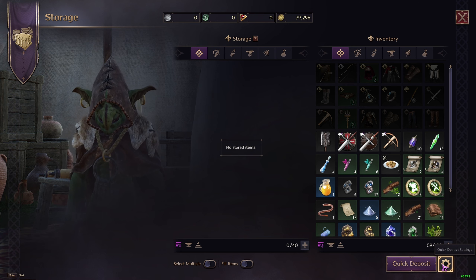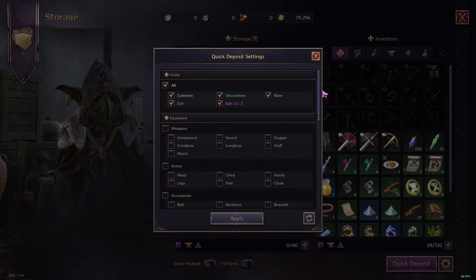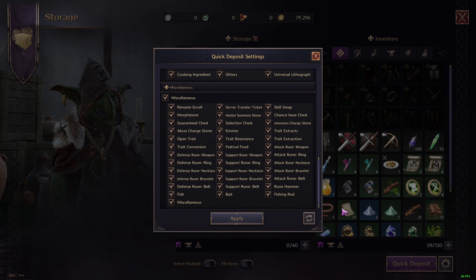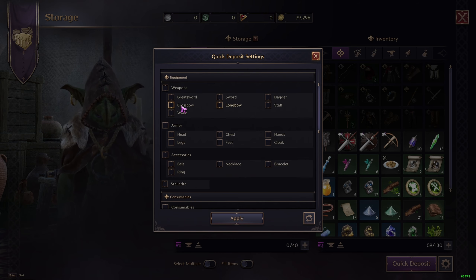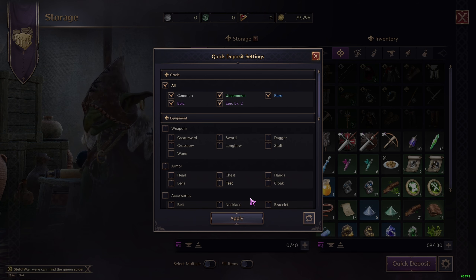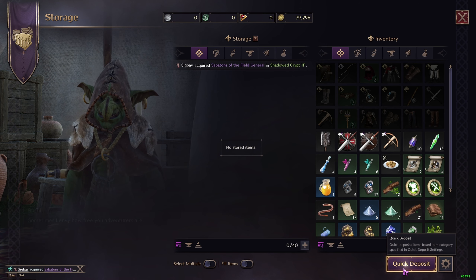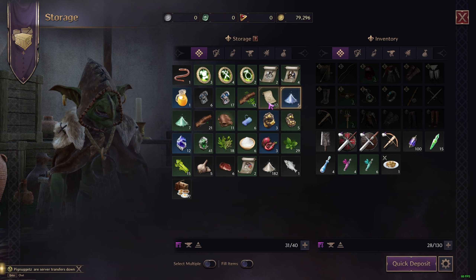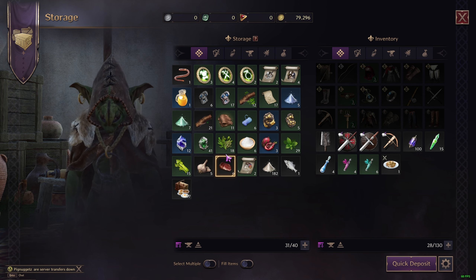Quick deposit is very simple. All you have to do is click over here, and as you can see, by default you already have a lot of things checked — like grade materials, materials, and miscellaneous. I suggest you leave it as it is, unless you want to add consumables, accessories, armors, and weapons. You can choose those too, but I just leave them in my inventory. Make sure you click Apply, then click Deposit — and everything like mats, ingredients, powders, and whatever you don't need in your inventory will automatically be deposited in your storage.